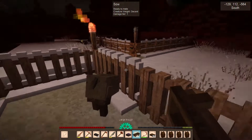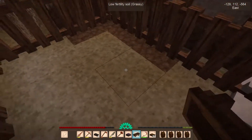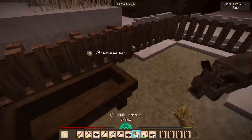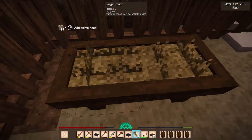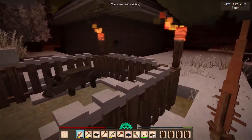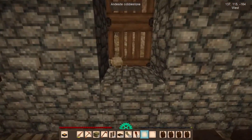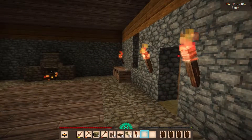I totally forgot about our piggy friend. One person commented to name the piggy friend, and it's been a while, so our piggy friend is officially named Oink Oink. Poor Oink Oink here has been getting neglected — it's all dark and snowy and that's no way to treat our friends. So we're at least going to give Oink Oink something to eat and a little bit of light for the time being.